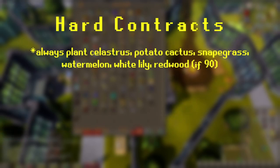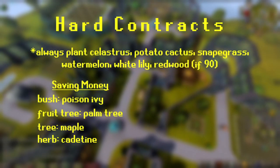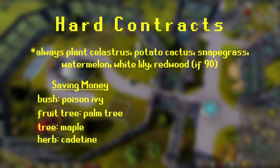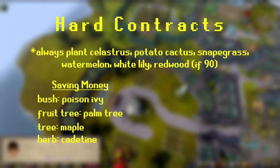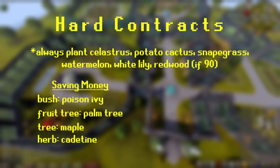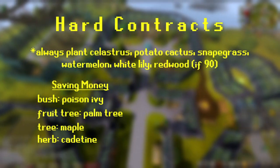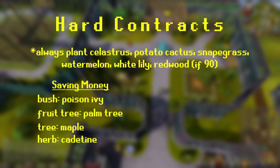For the rest of the patches, some educated guesses are needed. Poison ivy should actually be your first choice for both saving money and XP gains, as it gives better XP and you don't have to pay to protect it, so you save money and don't risk it dying if you forgo the protection. For saving money with other patches, always keep the palm tree planted over the dragon fruit, and plant the maple over the other tree options. Herbs are a little bit more risky as there are five different options, but to make the most profit, your best bet is planting cadantine.